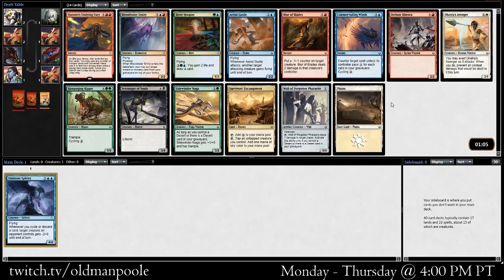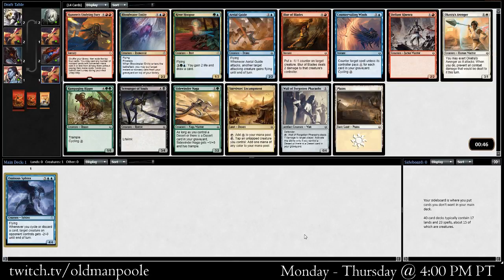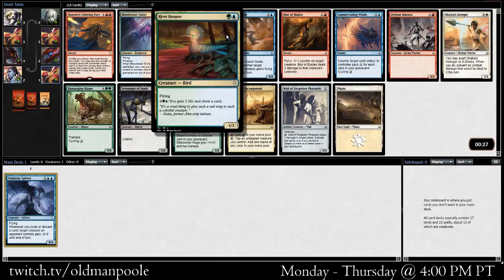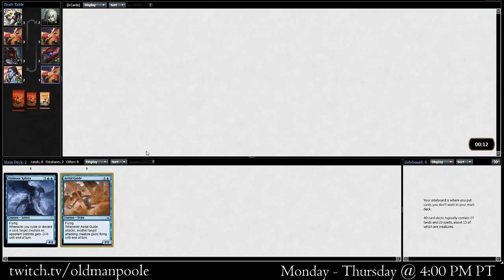We could just go into a more controlling green-blue deck and pick up the River Hoopoo. One of these days I'll get it right. It does mean we're sliding into a second color right now — it is a very powerful effect, and between these two cards we can maybe pick that up right at the beginning and start drafting a kind of controlling build. Or we can take the safe pick, which is the Aerial Guide. Aerial Guide is also really good, and this leaves us more open on colors. I think it's probably correct. I kind of want to play the Hoopoo, but I'm going to pick the Aerial Guide. Maybe this will wheel — someone will probably see it and jump in on the sweet green-blue.